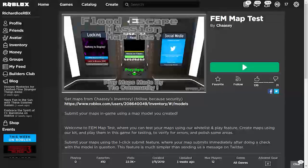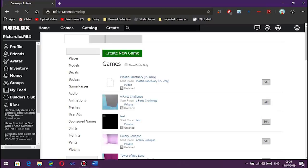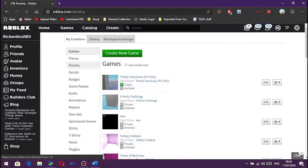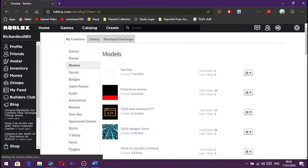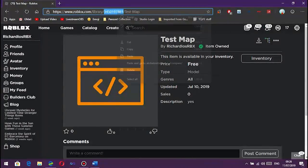If you want to get the ID of your map, you will need to go to roblox.com/develop, then click on 'Models', click on your map, and then on the top bar in your browser, copy the numbers. That's the ID of your map.